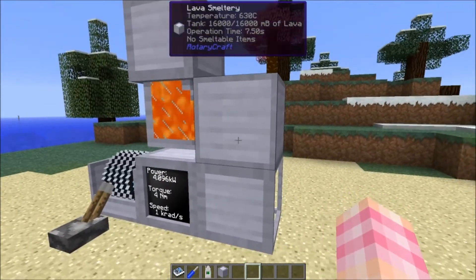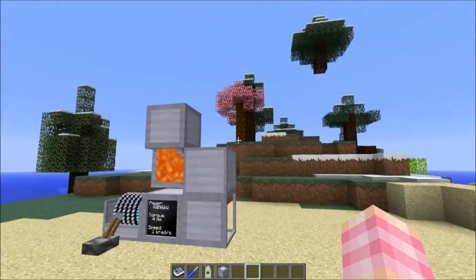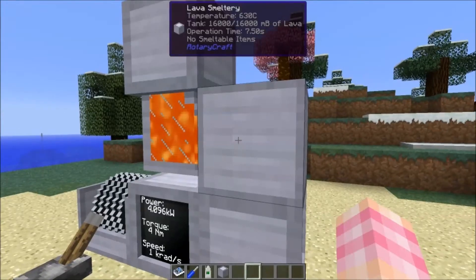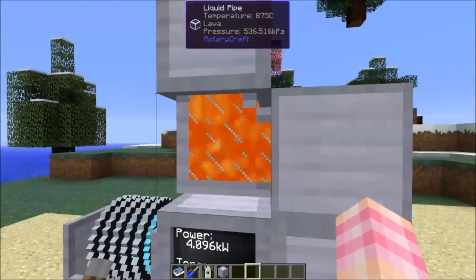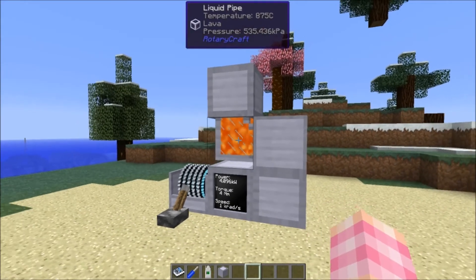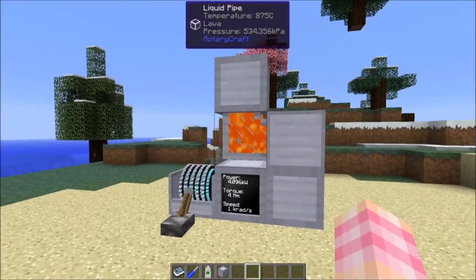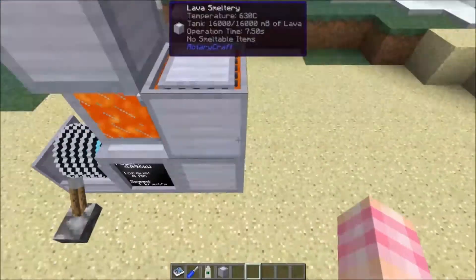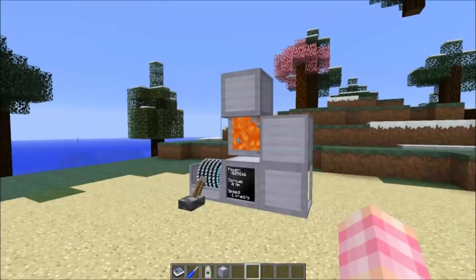Obviously this will get eclipsed eventually, because you can put enough power into a friction heater to smelt an entire stack near-instantaneously — but that takes a lot of power and is a later-game thing. The Lava Smeltry gives you a nice big boost to smelting capacity for not a lot of upfront cost, as long as you can keep the lava coming. There are mods that generate lava — like Ex Nihilo — where you can generate lava out of cobblestone using cobble gens.